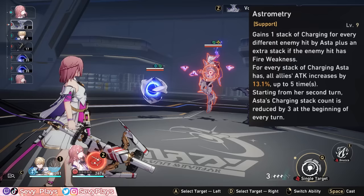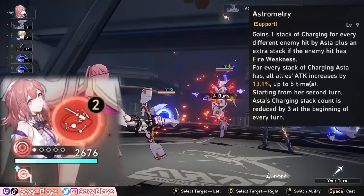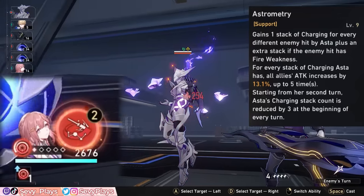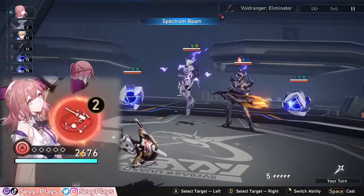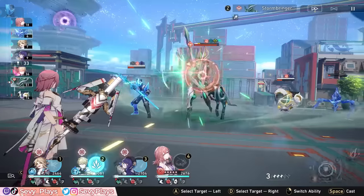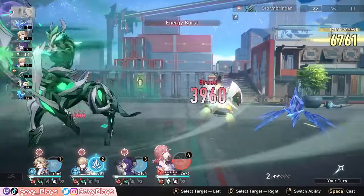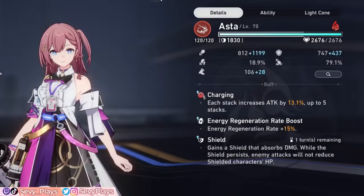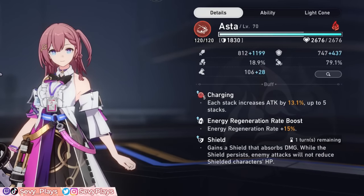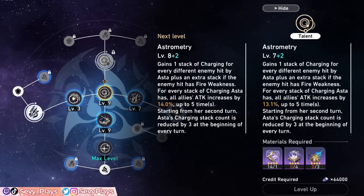Let's start with her talent's attack buffing mechanics. Asta can gain 1 charging stack for every unique enemy hit by her attacks. Each stack gives a team-wide attack buff and you can get up to 5 max stacks. Additionally, when she hits an enemy with a fire weakness, she gains 2 stacks instead. So ideally, you want to be up against a mob composed of some, or even entirely, fire weak enemies to maximize her stacking potential.